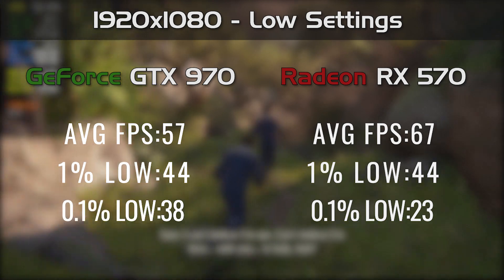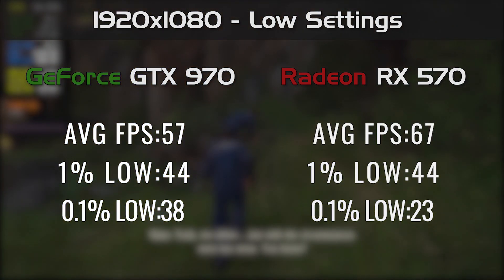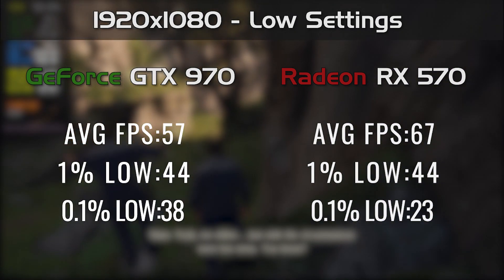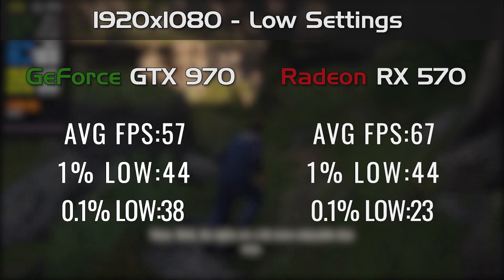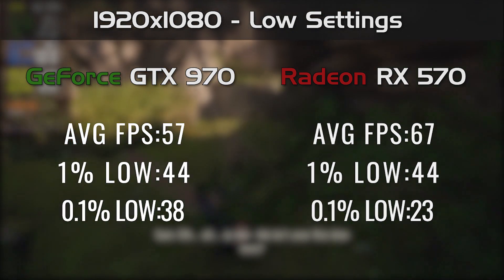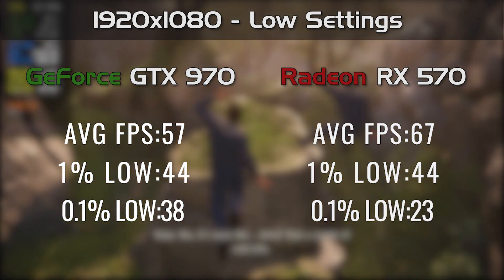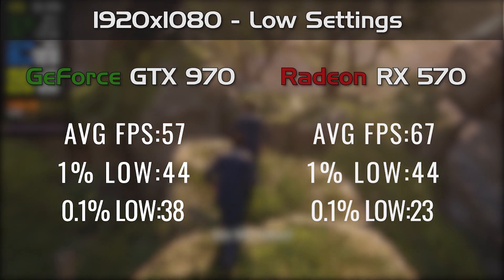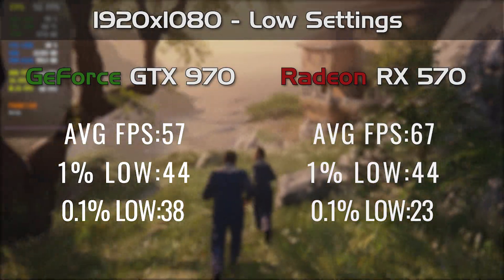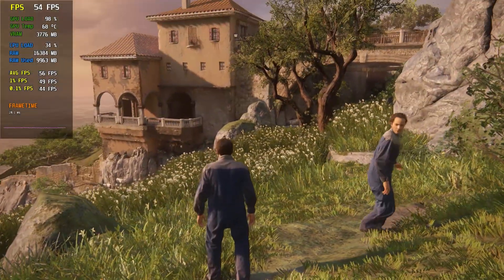Another very popular PC release of recent times was the Uncharted port. If you want a decent 60 FPS experience on the 570, 1080p with all the settings turned all the way down will give you 67 FPS on average. The 970 on the other hand hovers in the region of 50 to 60 FPS but fails to deliver a 60 FPS experience, giving around 10 FPS less than the 570. Overall, they both deliver decent performance, but the 570 seems once again like the better optimized card for Uncharted, which makes sense as it's a bit more than 2 years younger than the 970.